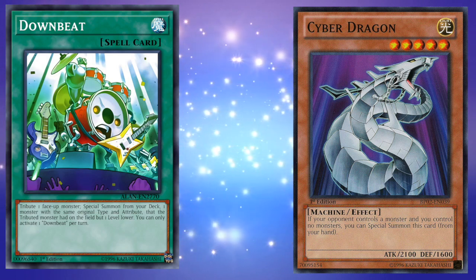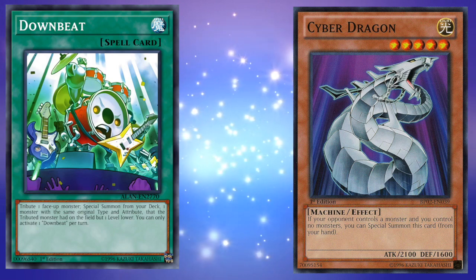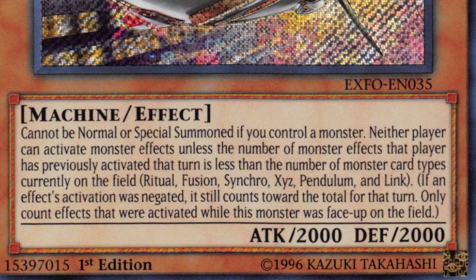I would discuss using something like Transmodify and a level 3 Light Machine monster, although the only one in the game currently is Proto Cyber Dragon — that could of course change, so that might be relevant in the future. So you would not be allowed to attempt to summon him or activate Downbeat or Transmodify in these scenarios if he's the only level 4 Light Machine, but if he's not, you can attempt to use those to summon Inspector Border from the deck, as long as it's not guaranteed that it would be Inspector Border.